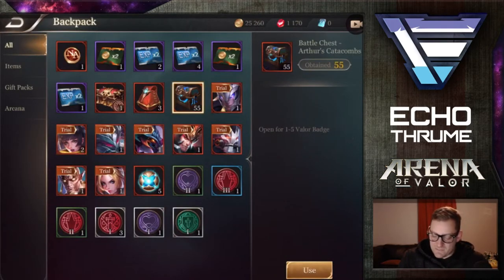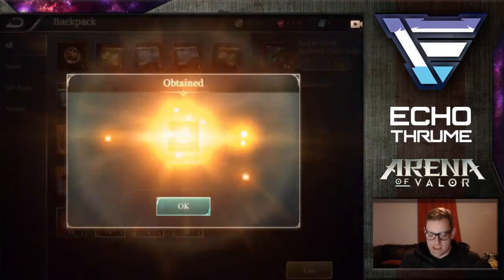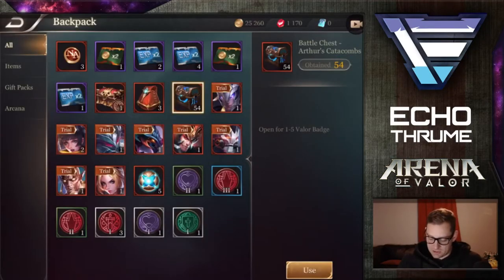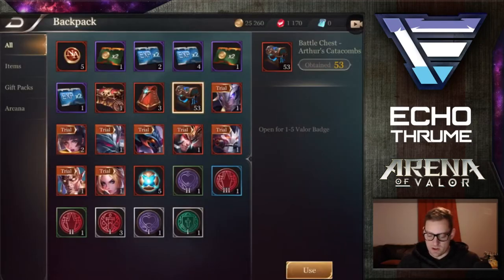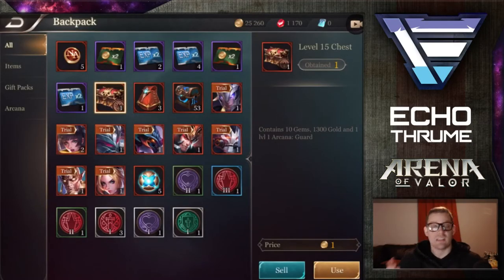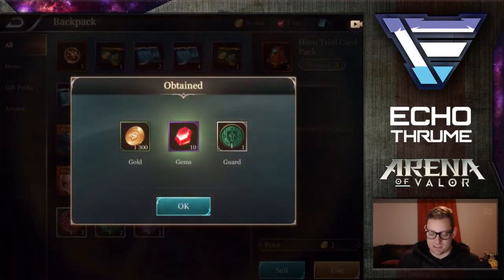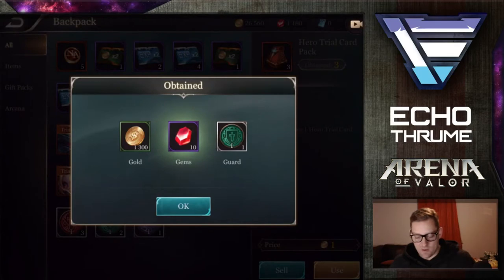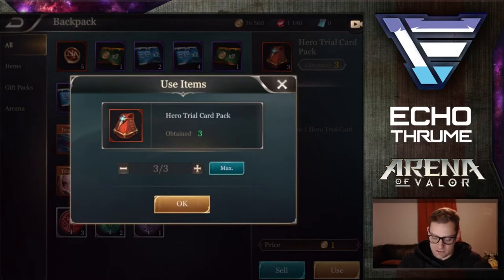What do we have here? We have 55 battle chests. Can I do all of them at the same time or do I have to go one at a time? Valor badge. Oh my god, it's going to take me forever to go through all of these. But we're going to do it anyway. Another valor badge. My level 15 chest — I'm going to go through all of those. 1,300 gold, 10, and 1 guard. I also have these hero trial card packs. Let's get through all of them. Violet.